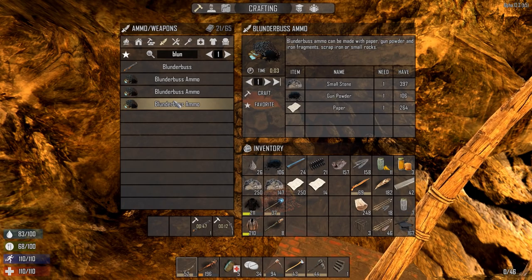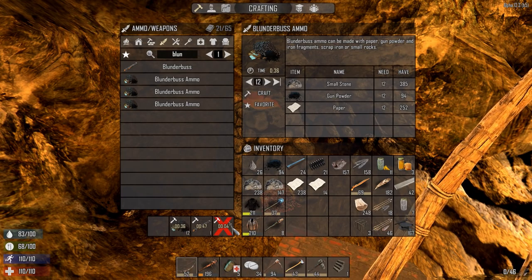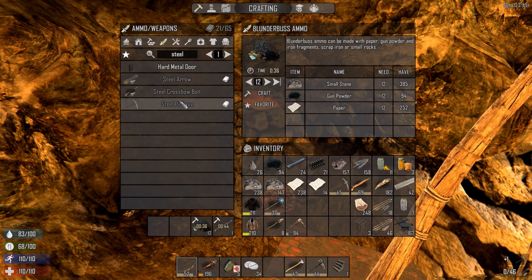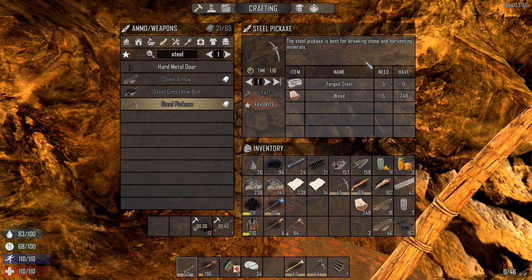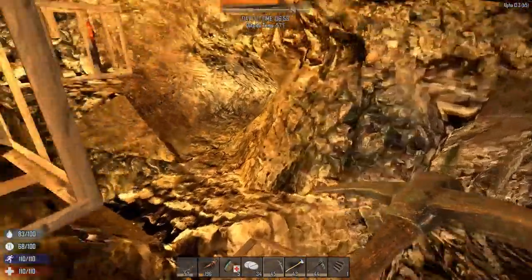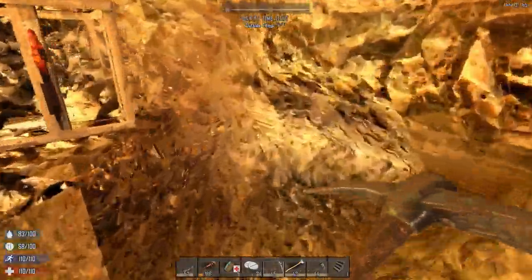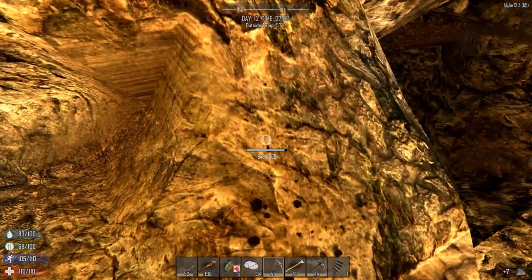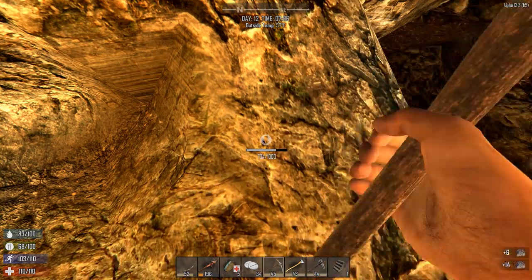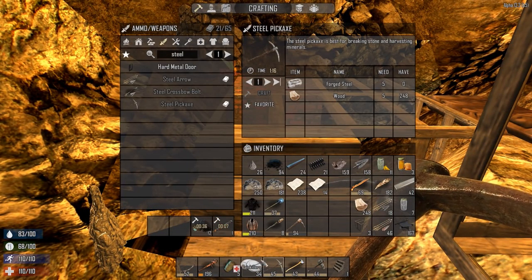I don't want to make 106 ammo, just 12 to find out if it's worth it. I'm really excited to check out the steel pickaxe. The description says it's best for breaking stone and harvesting minerals. We got a level 45. The hardest thing for me to break is stone, let's find some. About 50 per hit - it's all right, it's faster than the pickaxe and easier on my stamina. That's definitely better. So we have a steel pickaxe, and in seven seconds we'll have a blunderbuss.